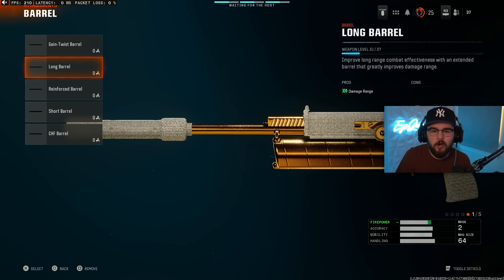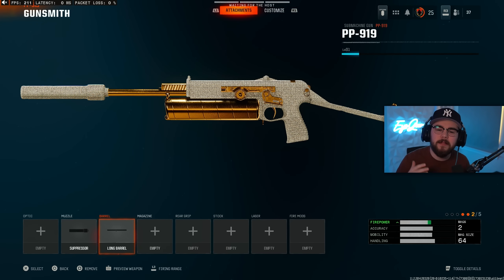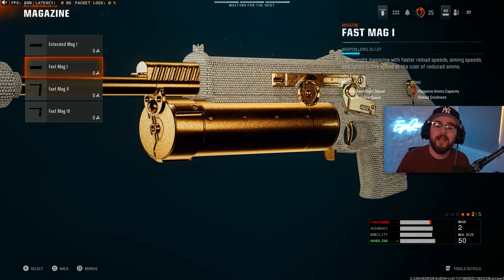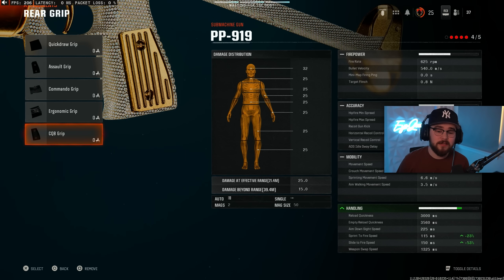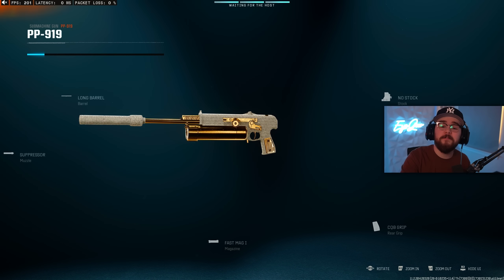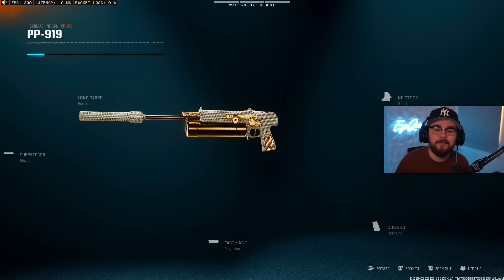For the next attachment, I'm tossing on the Long Barrel, making the PP-919 hit harder. You could toss on the Bolt Velocity Barrel, but for an SMG I don't feel like it's necessary. The PP Bison is known for having a ton of ammo across COD titles, so instead of Extended Mag 1, I'm tossing on Fast Mag 1, giving a boost to ADS speed and Sprint to Fire speed. For the rear grip, I'm tossing on the CQB grip — giving 23% for Sprint to Fire and 53% for Slide to Fire. And to add to the speed, I'm tossing on the No Stock attachment, giving hip-fire movement speed, movement speed, and strafing movement speed. An extremely fun build where you're flying around the map with zero recoil and fantastic damage.